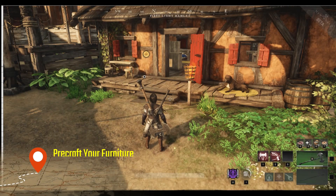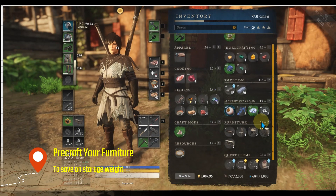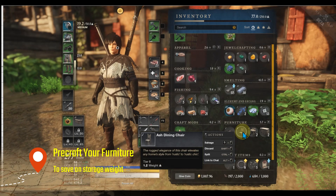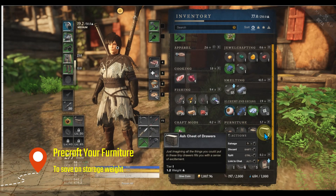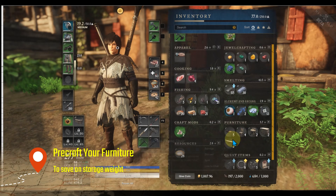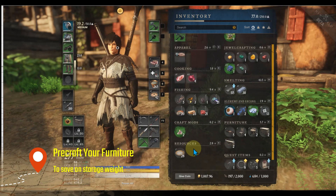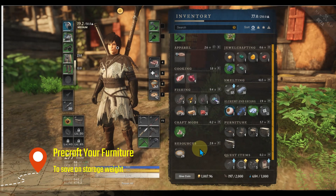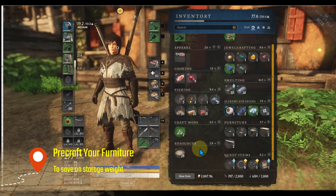If you're working on your territory standing before you purchase your first home, you're going to end up with a lot of wood and iron that you're planning on using for furniture. But if you pre-craft your furniture, you'll drop a lot of that weight because the finished product weighs much less. This is true for potions and things like that as well, but specifically for furniture — since you'll need to grind that skill up — this is one way to help manage your storage before you actually move into your home.